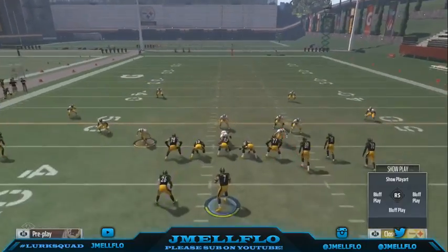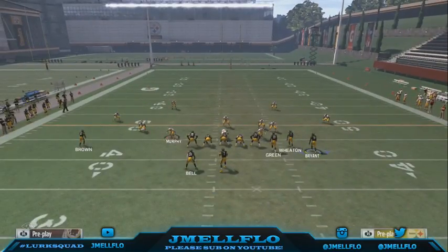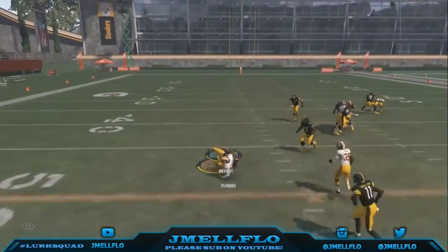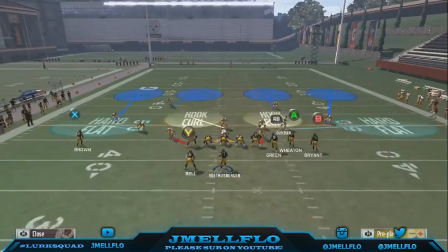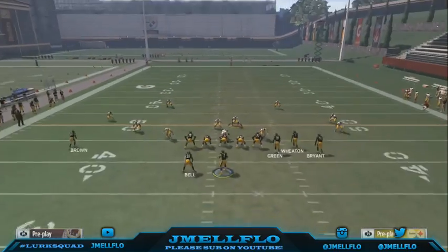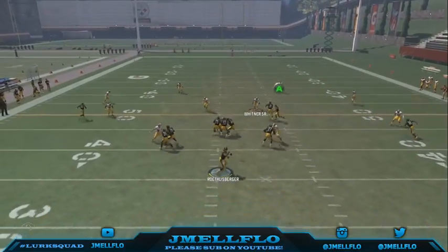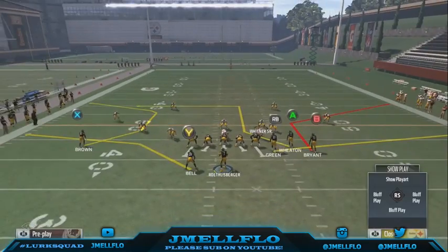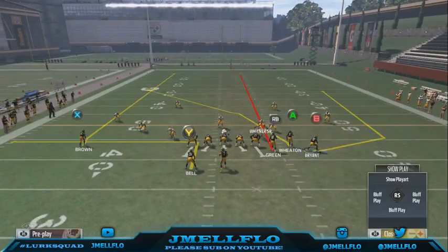Put that guy on the streak, and now when they start getting used to the motion wheel route, put the running back on the out and slant your tight end. When you motion him over and they bring a flat defender out, now you throw it straight to him — boom — because now he's in that flat. You just want to hit that pocket because most likely they're going to be using that linebacker to cover it.